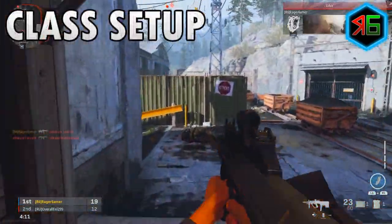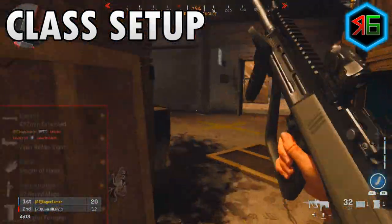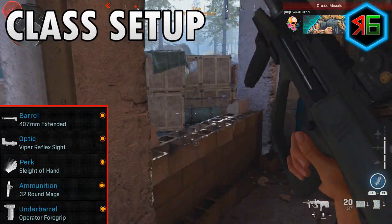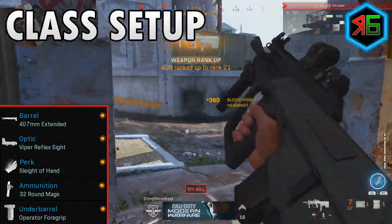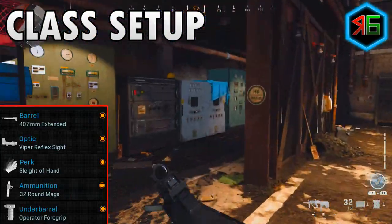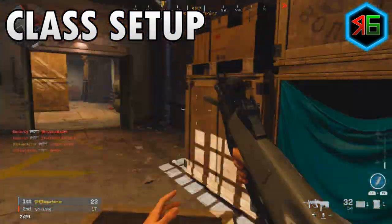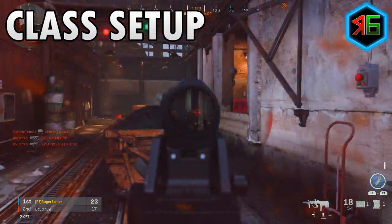In terms of the setup for attachments, it depends on what weapon you're using, but here are some general examples. You'll want a longer barrel to increase damage range and recoil control. If the iron sight isn't good, put on a reflex sight — the Viper is one option. If your weapon reloads slowly and puts you in danger, put on sleight of hand to reload faster. If you're running out of bullets quickly, put on larger magazines. If your weapon kicks up a lot, use a foregrip — such as the operator foregrip for recoil control. Apply these tips to focus on recoil control, aiming down sight speed, damage range, and reload speed.